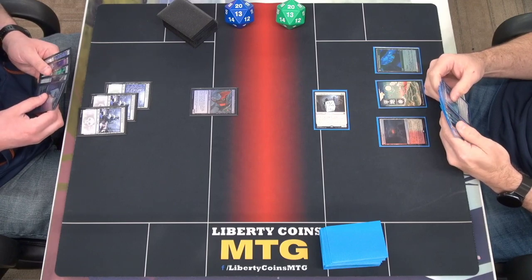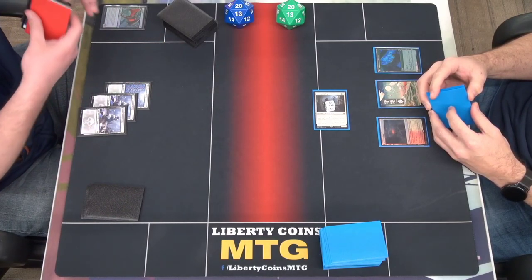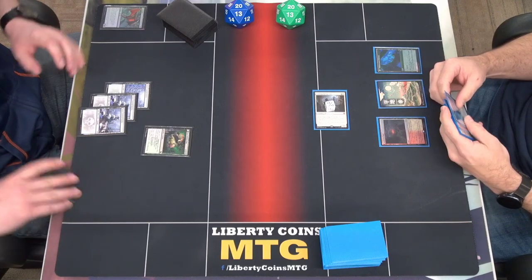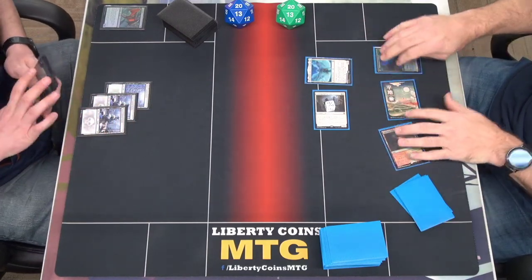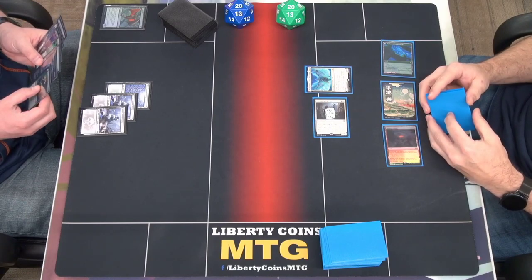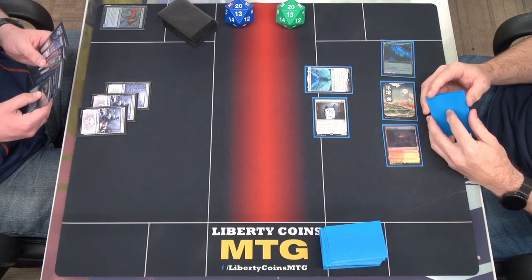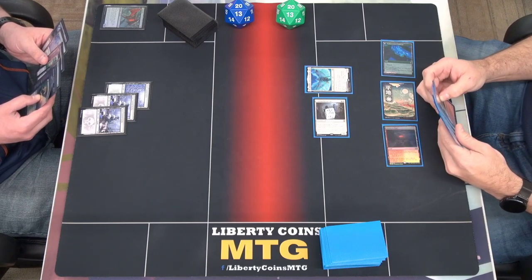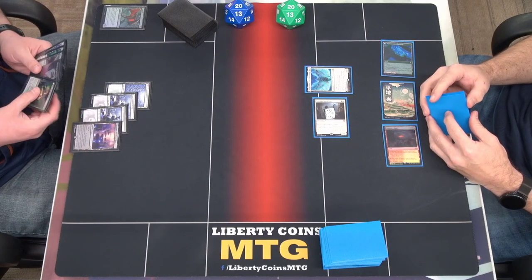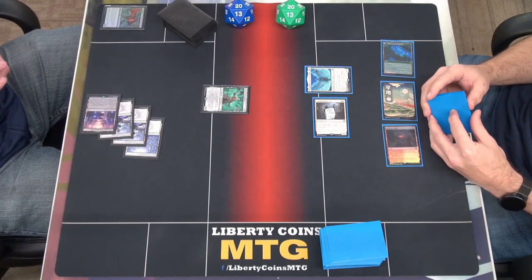For three. Let's get a best summoning, sure. Rudain hurts, I got to be honest. So let's play Takeno. And then a Draugr Necromancer — sure — and then I'll pass.